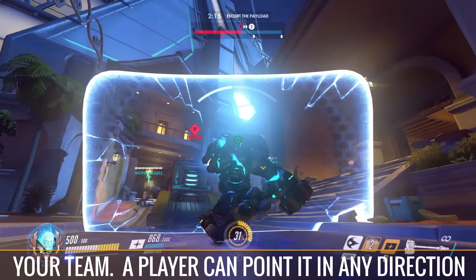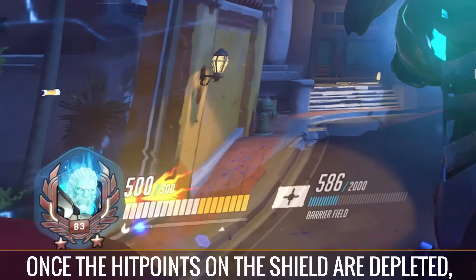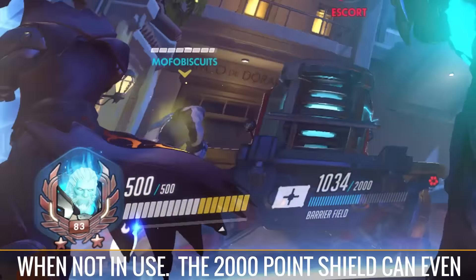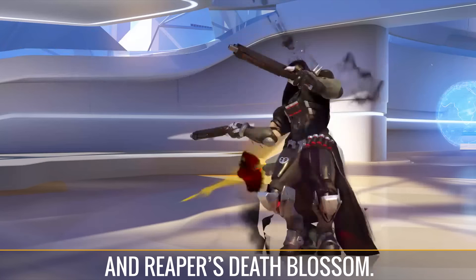A player can point it in any direction and can use it to block shots in the air. Once the hit points on the shield are depleted, it automatically recovers energy at a rapid pace when not in use. The 2,000 point shield can even block devastating ultimates such as D.Va's Self-Destruct, McCree's Deadeye, and Reaper's Deathblossom.